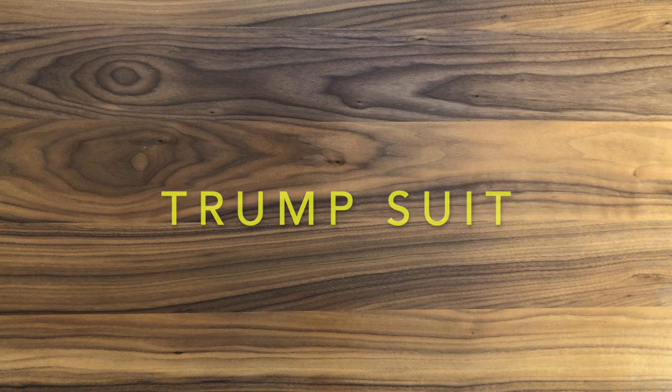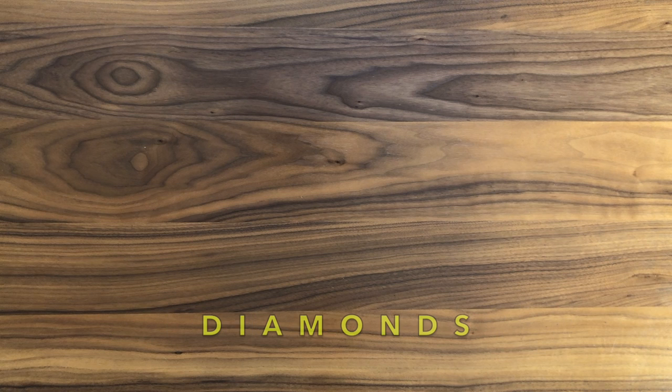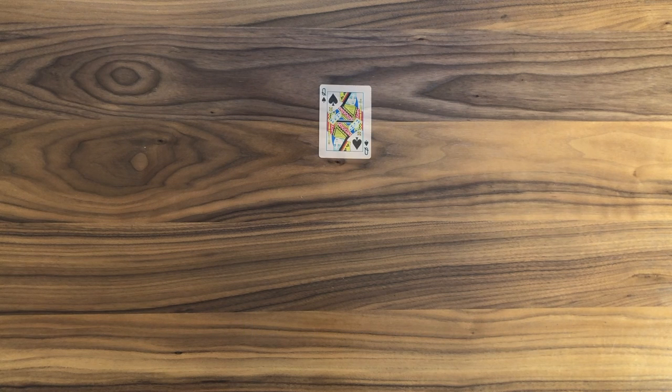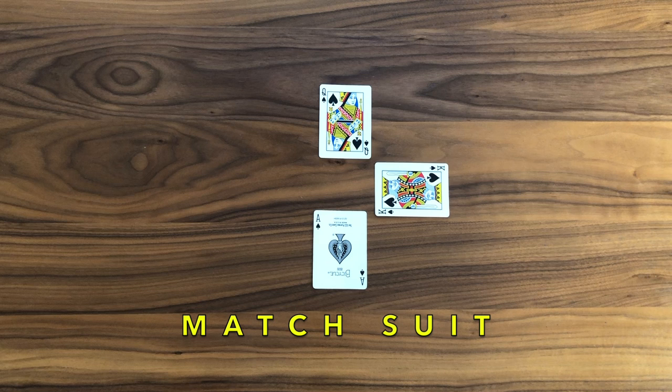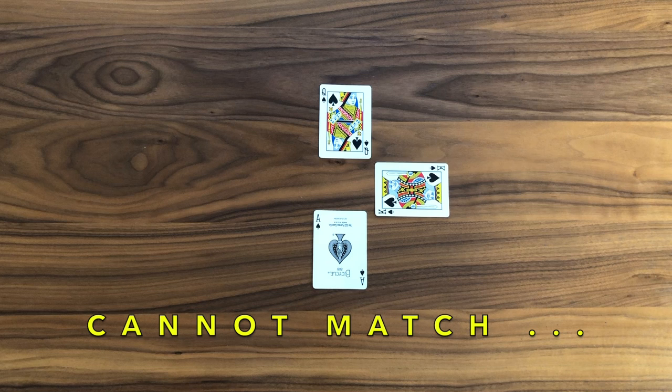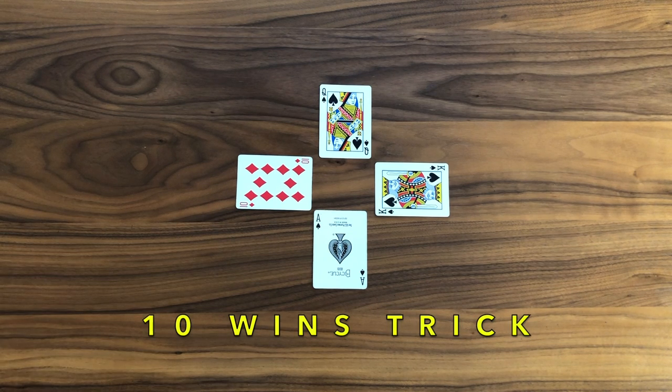One interesting wrinkle in the game of Euchre is establishing the trump suit. Before tricks are played, a suit is selected to be the highest ranking suit — let's pretend it's diamonds. If a player cannot match the suit led, they are allowed to play the trump suit. In this case a ten of diamonds wins the trick despite being the lowest rank, because the trump suit beats all other suits.